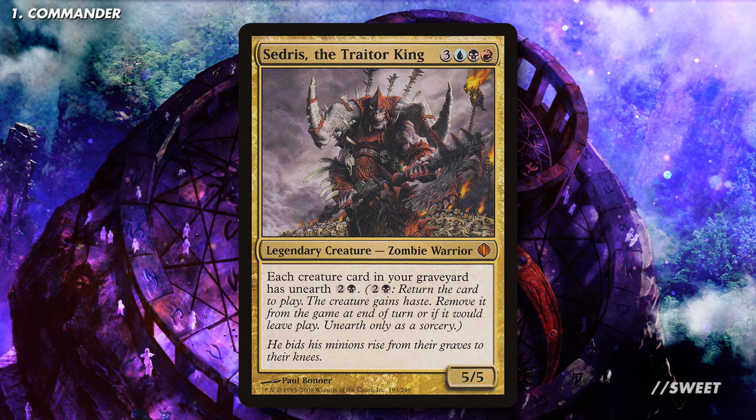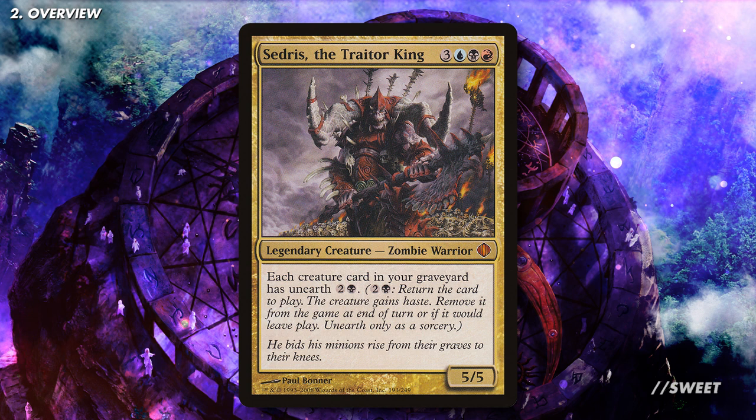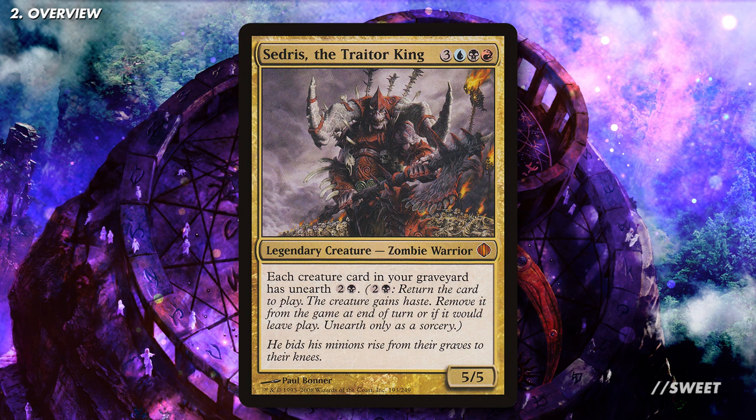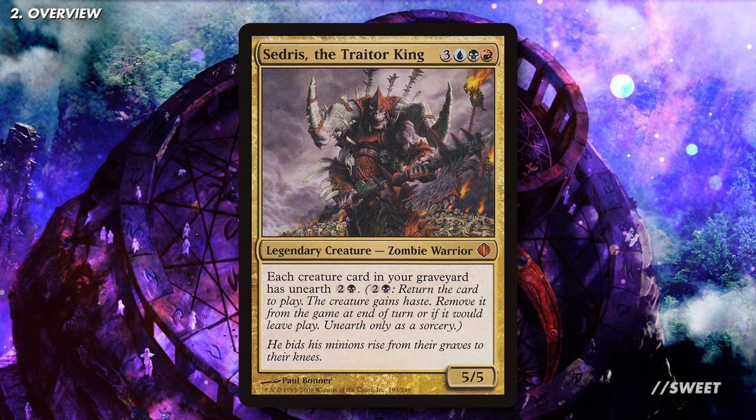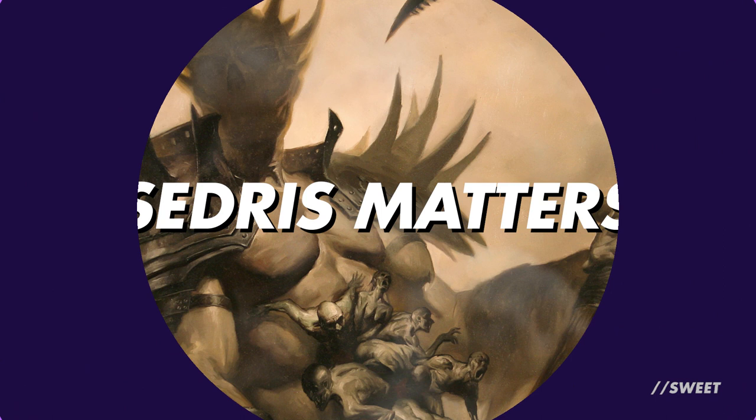Cedrus has always been a really cool card but as time has gone on more and more cards have been printed that break it wide open. Cheating on mana is always a sign that you're doing something broken, and that unearthed ability will let us cheat into play some really big and dumb creatures for well under how much it would cost to normally cast them. When played fairly it's a decent trade-off for the creature to then get exiled at the end of turn, but we're not here to play fair. We're going to be finding ways around that downside so we can keep our huge creatures and hit life totals again and again.